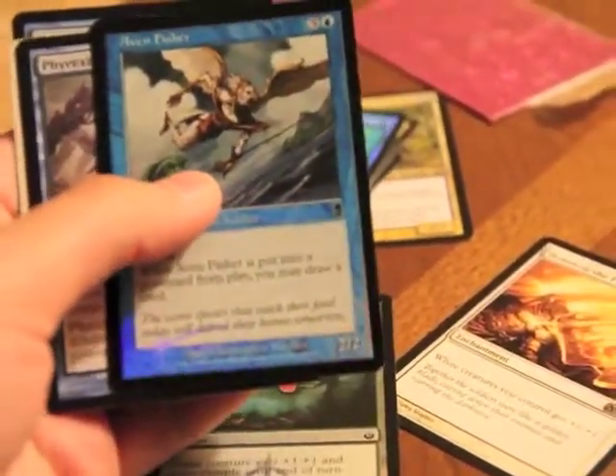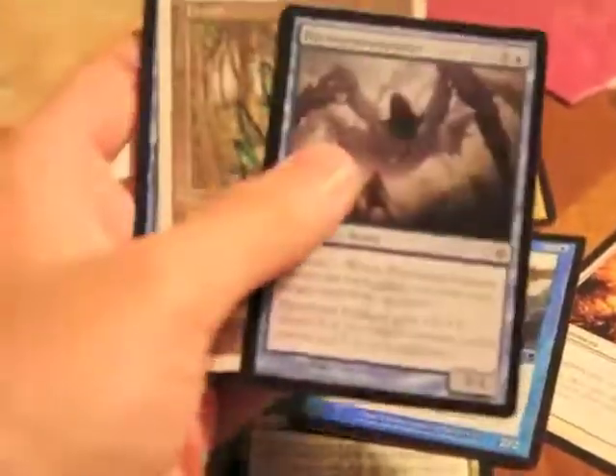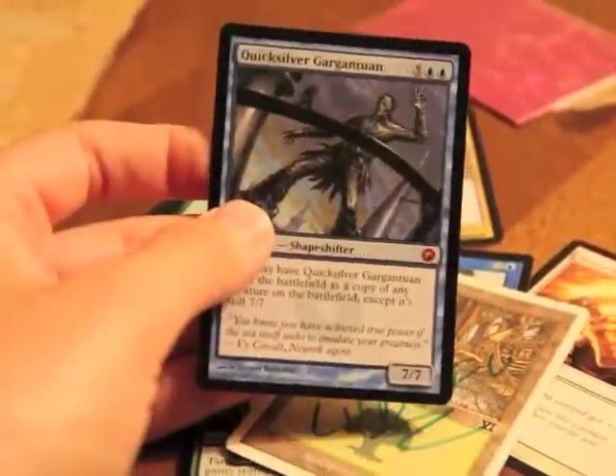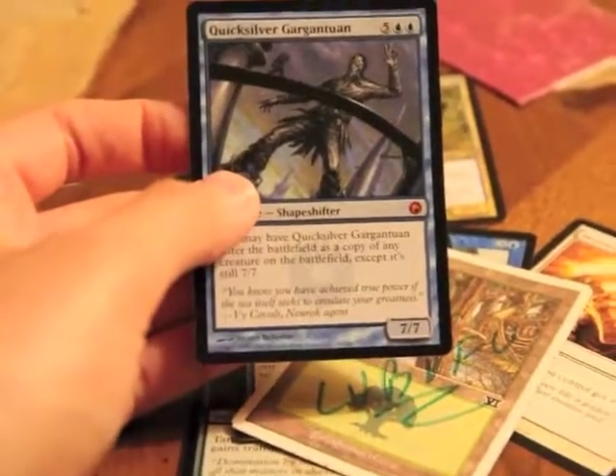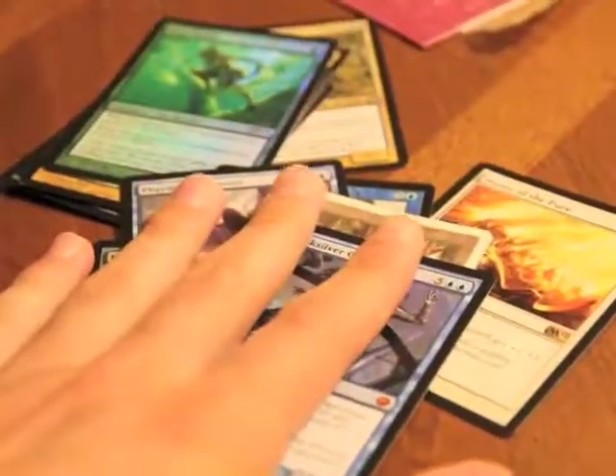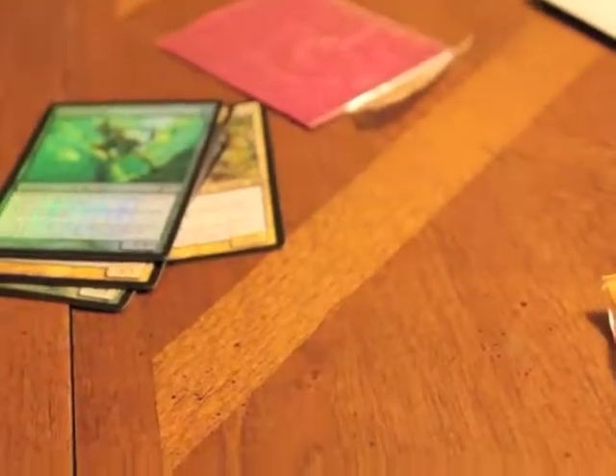An Avon Fisher from Odyssey, a Phyrexian Ingester, a signed land — Mr. Lubufu number two — and wow, a mythic Quicksilver Gargantuan. So Mr. Lubufu is awesome as usual; it's my second trade with him. Definitely check him out if you haven't heard of him. He's awesome, and that is a very nice trade. Thank you very much.